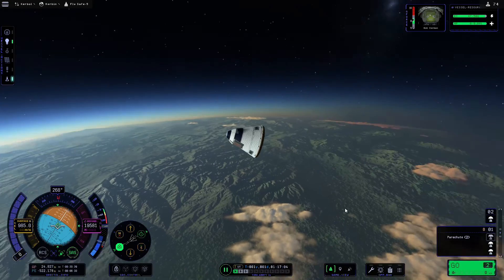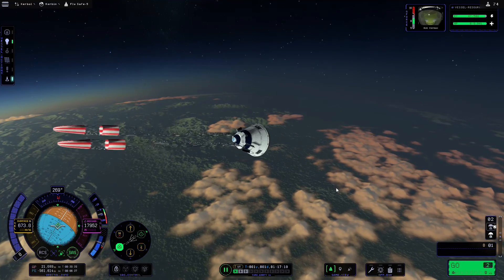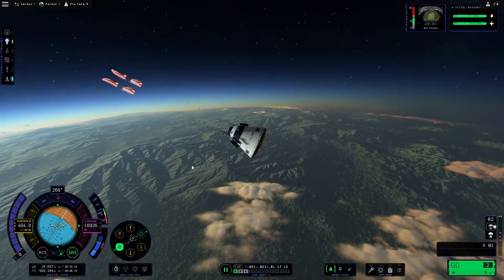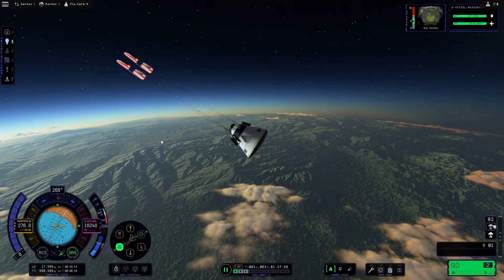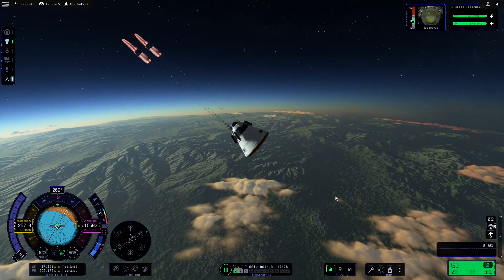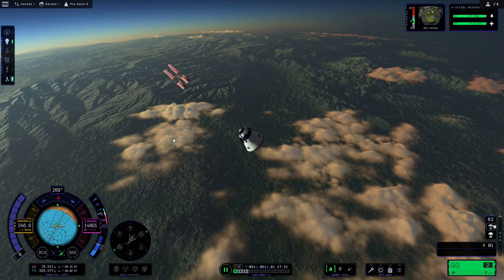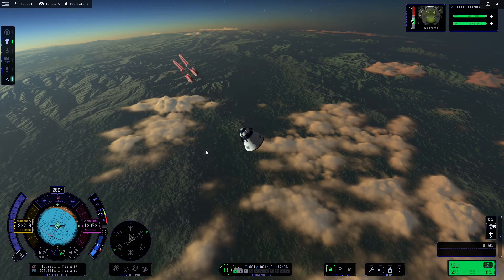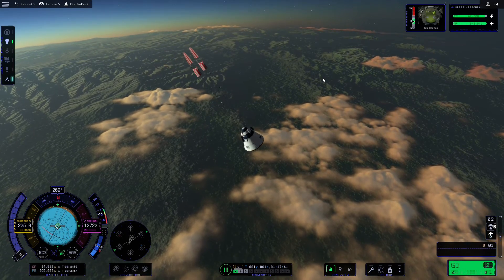I'm going to stage the drogue parachutes — you can do that before you re-enter, however they do open partway through re-entry which personally I think looks a bit silly, though it doesn't actually affect the parachutes. I'm also going to hit T on the keyboard to turn off SAS so we can conserve battery. Once the ship reaches 2500 meters the drogues will open, and once it reaches 1000 meters we'll use the action group to cut the drogues and deploy the main chute.